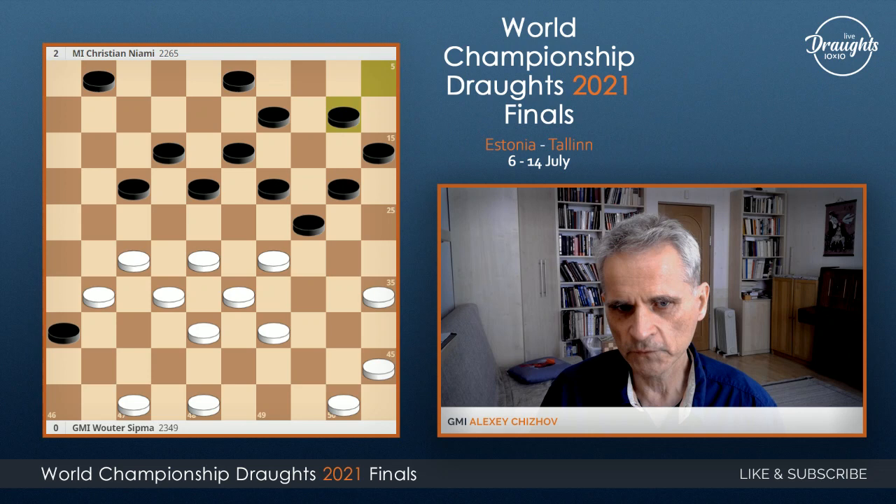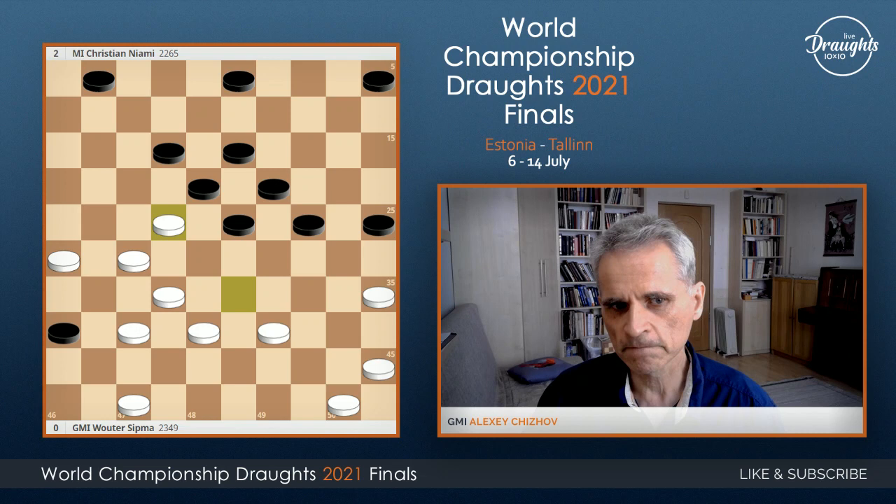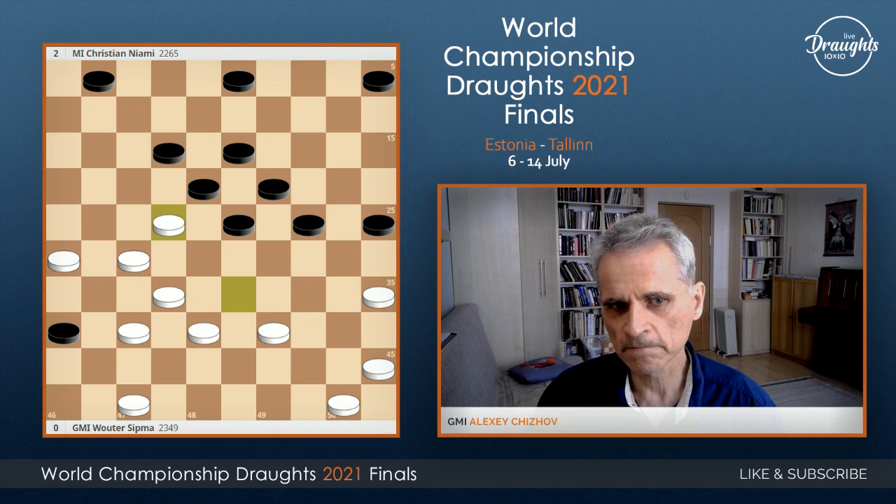If black actually play something like 20-25, white start attacking the weak side, and this is very dangerous for black — they should avoid this. Black also may attack the right side of white, but it's well protected by these pieces, and it's difficult to make a break there. So, in the beginning of this position, it's better not to play 20-25.